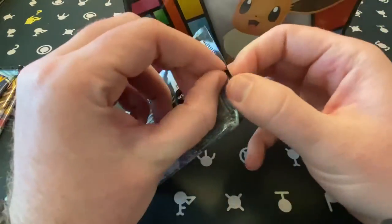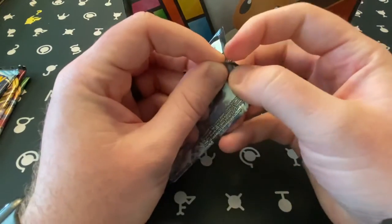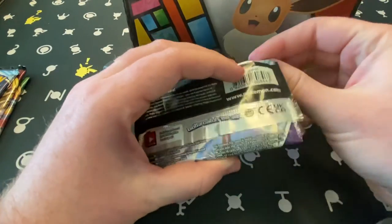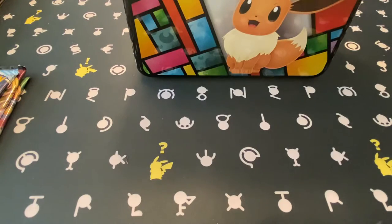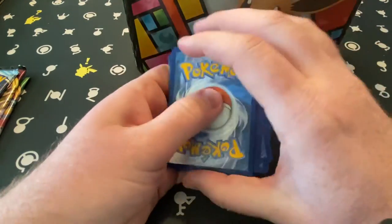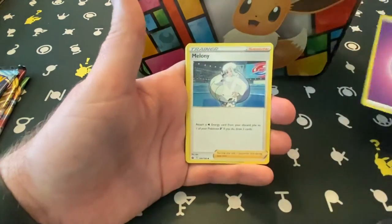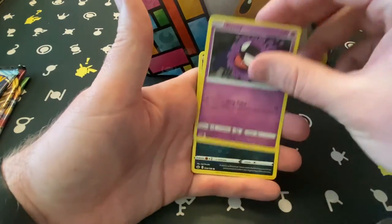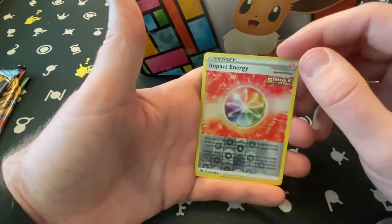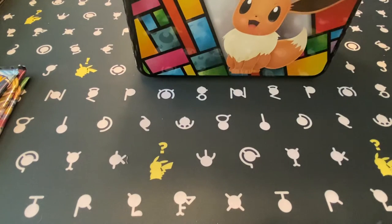Moving into Chilling Reign. Obviously we have the V-MAXes — the Ice Rider and Shadow Rider Calyrex — not my favorite Pokémon, but they'd still be really nice cards to pull. We also have all of the Galarian birds within the Chilling Reign set. One, two, three, four. Melony, Unfezant, Gastly, Koffing, Delibird, Farfetch'd, Porygon — and Impact Energy is our reverse. And Wailord — that's okay.